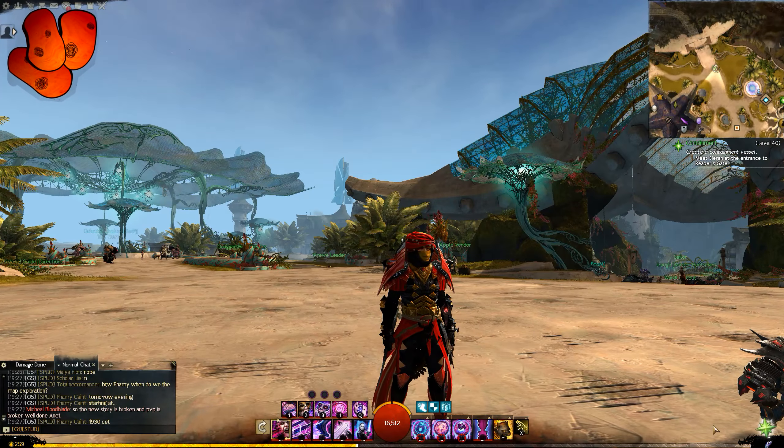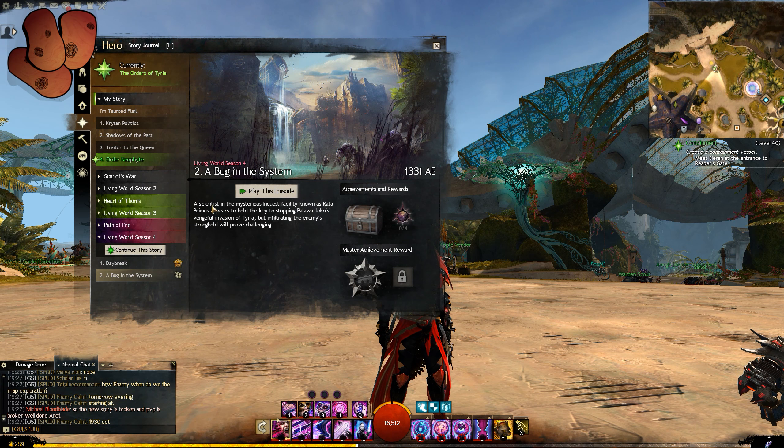Alright guys, welcome! A Bug in the System, episode 2 of the current Living World Season 4, just went live. So that means a huge number of changes to the game and additions.